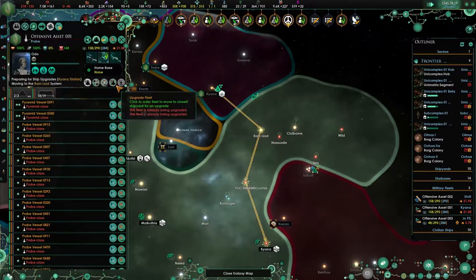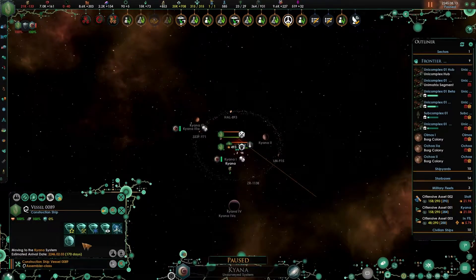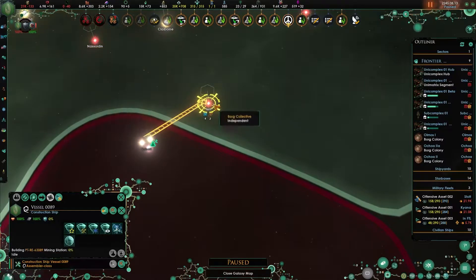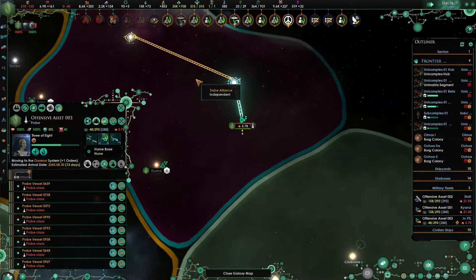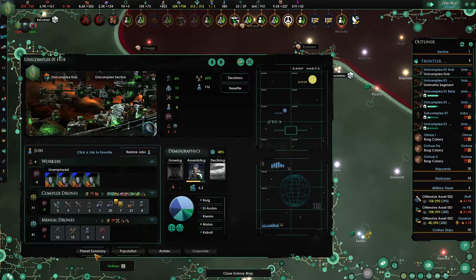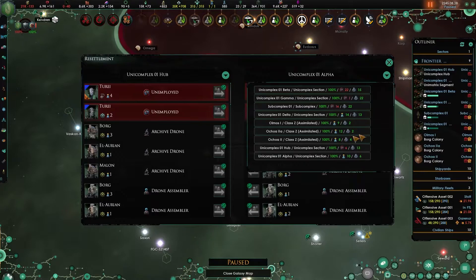You're finished - let's have you go for upgrades. Let's have you move there - 170 days. 349 - that's not going to be enough, so let's stop what you're doing, just go here - you'll be fine there. You still have four to assimilate. But we have no jobs, so let's resettle to somewhere with jobs.